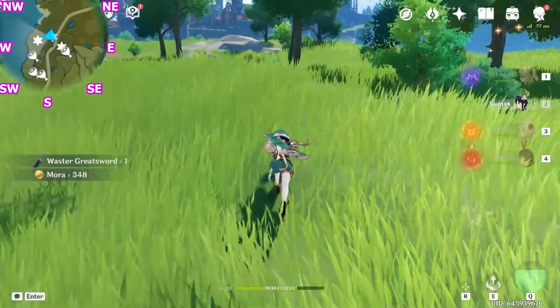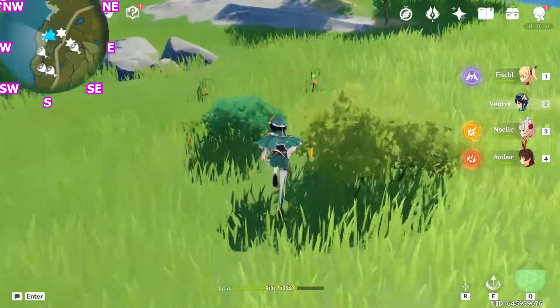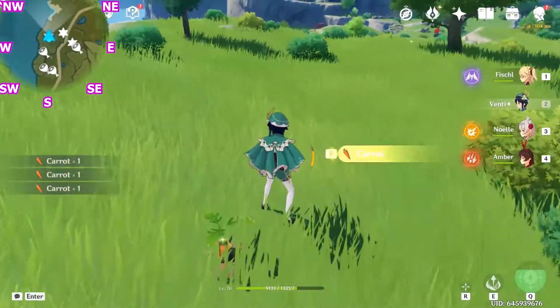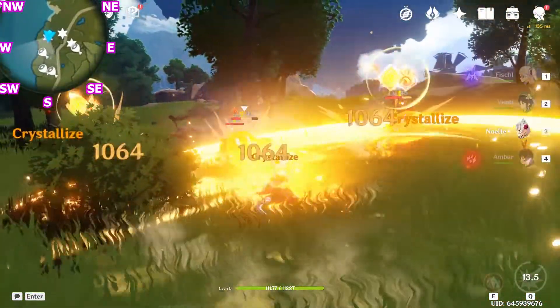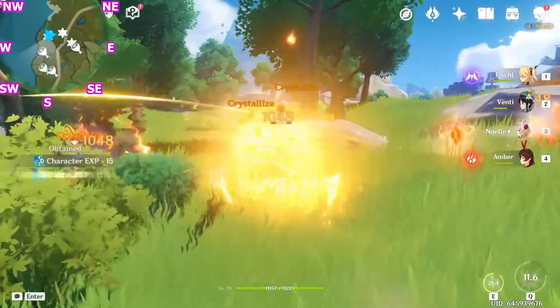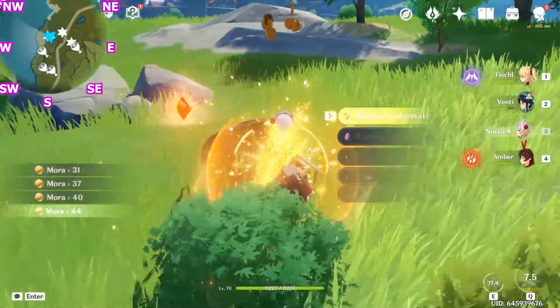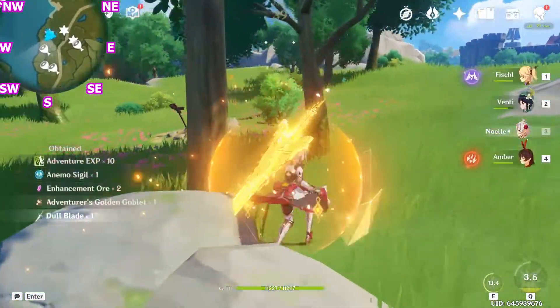After we grab this one, let's head west and pick up these four carrots. This chest is guarded by four pyro slimes.